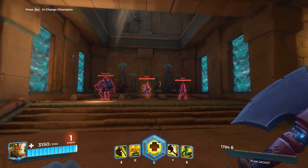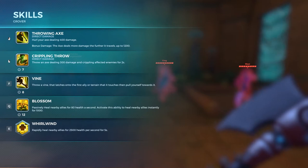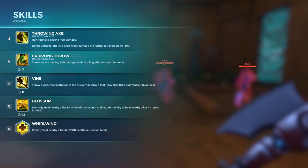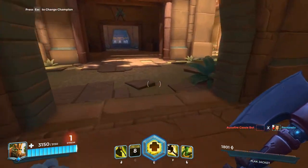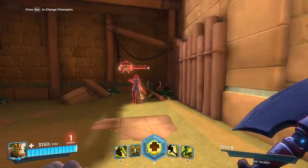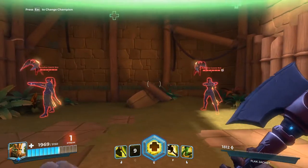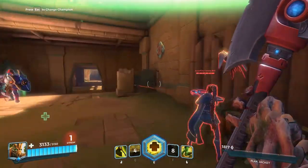Then there's the Q ability — Blossom — which is the main reason I'm playing this character. I passively heal allies for 80 health per second, and when I activate Blossom it instantly heals nearby allies for 1000. Let me demonstrate: I let this auto-fire Cassie bot shoot me up, then pop the heal — and that's nice. Works great in a pinch.